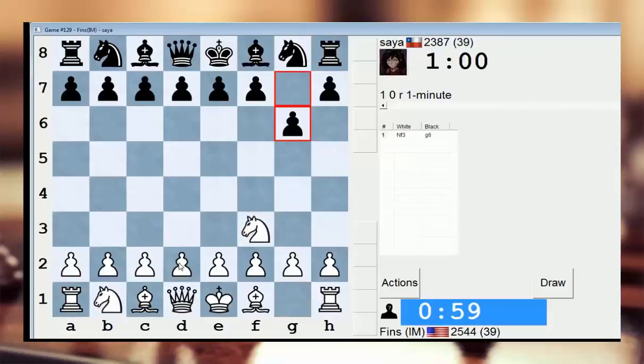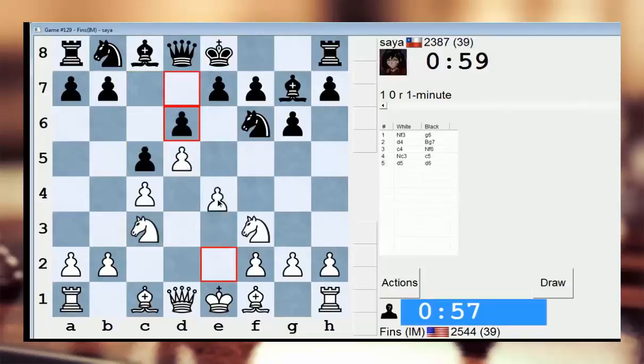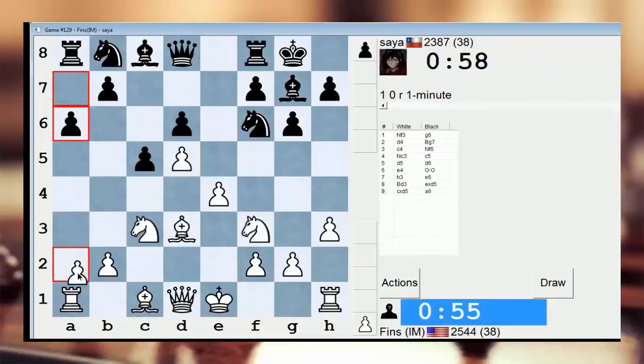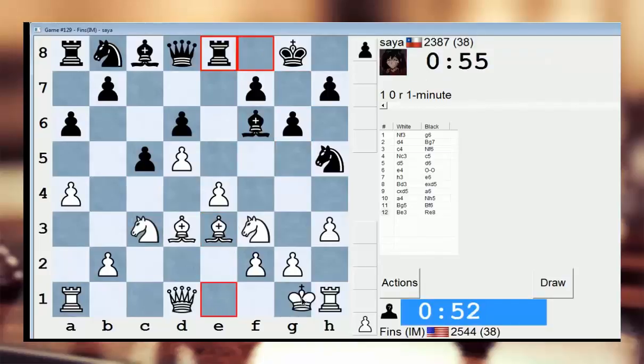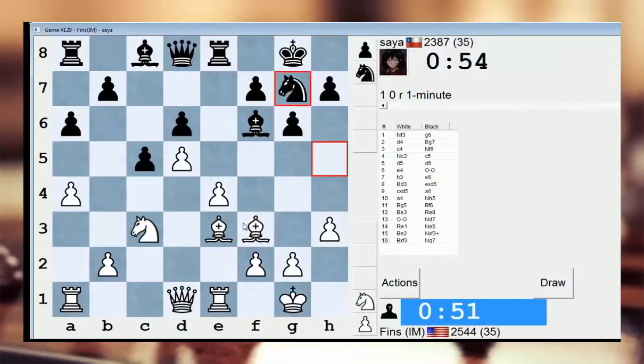Hey guys, this is John, and I've got Saia in the 1-minute pool to start out. Saia has been a tough opponent for me in recent times, so let's try to turn this trend around against him. Theoretically he's very strong — his preparation is very good. His openings seem solid; he knows what he's doing in most every major line. This line is a good example.